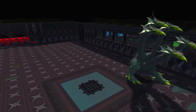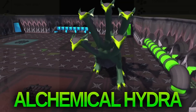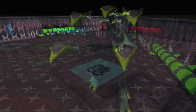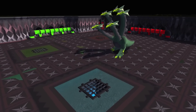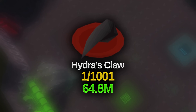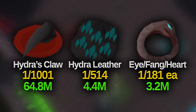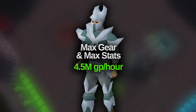With 95 Slayer you unlock one of the most profitable solo bosses in the game: the Alchemical Hydra. The boss overall has lucrative drops with a lot of seeds, herbs, and alchables, but there's three drops that really boost your GP per hour. You have a slim chance of getting the Hydra's Claw worth over 60 mil right now, with a better drop rate you can get Hydra Leather, and more commonly you get pieces of the Brimstone Ring.